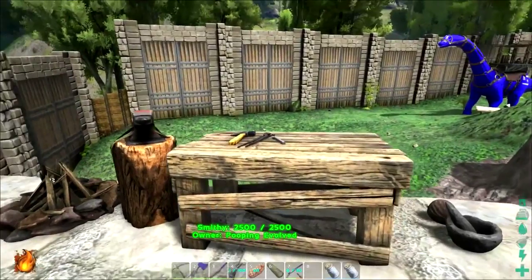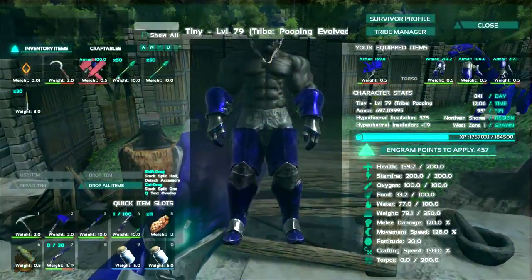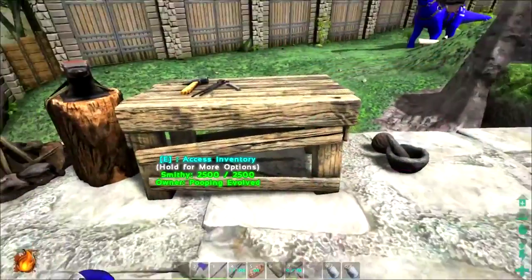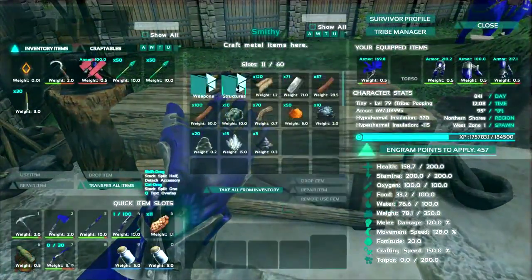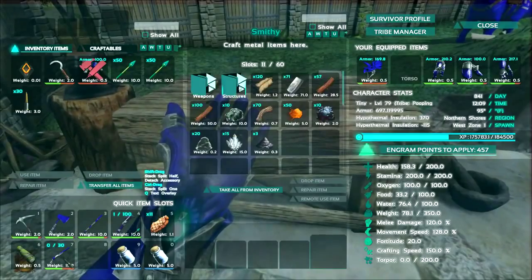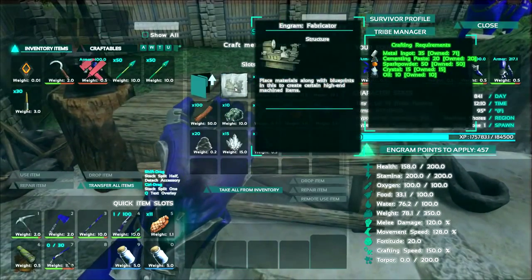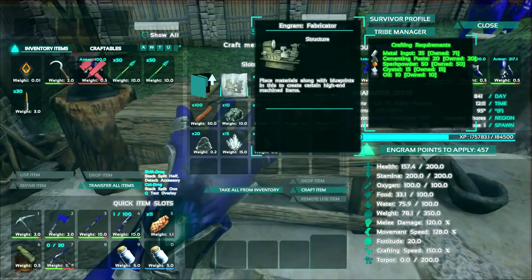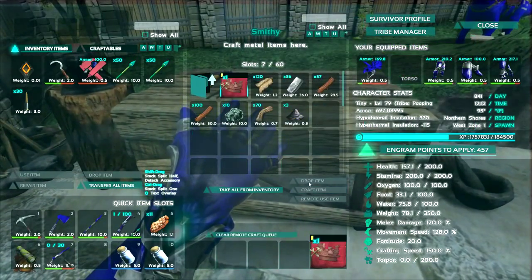So we broke our armor — this armor is broken, some stuff and things have happened and we gotta fix it. We need a fabricator, so I decided we gotta get one going. Over here in structures crafting, we got all the things we need: 35 metal, 20 cementing paste, 50 spark powder, 15 crystal, 10 oil. Nailed it — craft the item, do it right now. Amazing, let's make a fabricator.